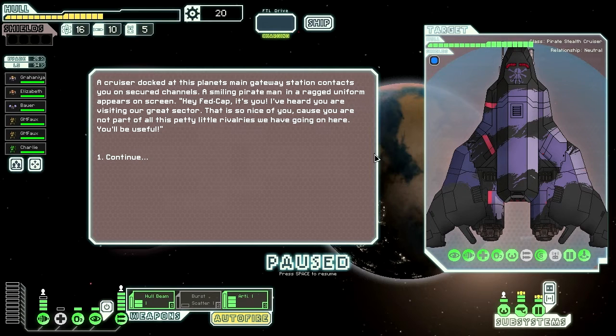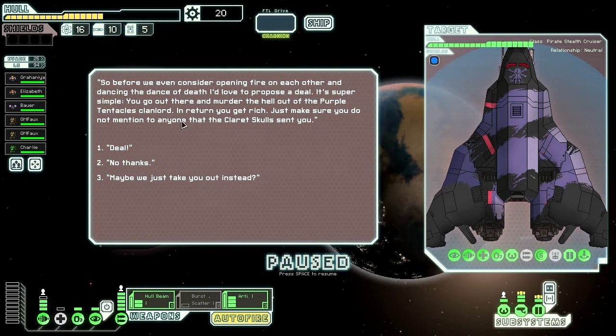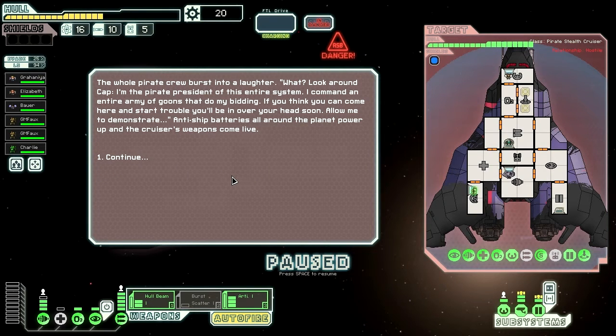A cruiser docked at this planet's main gateway station contacts you on secured channels. A smiling pirate in a ragged uniform appears on screen. 'Hey, Fedgap. I've heard you were visiting our great sector. Because you are not part of all these petty little rivalries we have going on here, before we even consider opening fire on each other and dancing the dance of death, I'd love to propose a deal. It's super simple — you go out there and murder the hell out of the Purple Tentacles clan. In return, you get rich. Just make sure you do not mention that the Claret Skulls sent you.' The Claret Skulls and the Purple Tentacles — that's just some lovely piracy names.